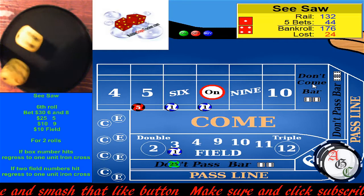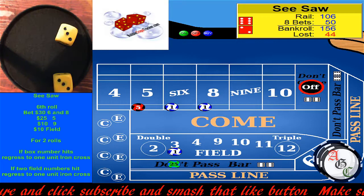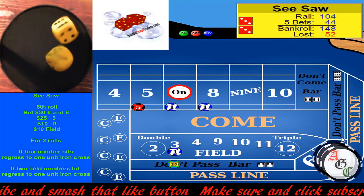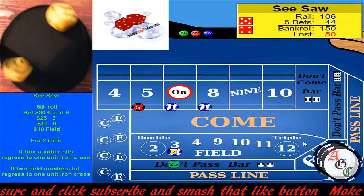And a four. Now we're down to a one-unit iron cross. We came back pretty good. We're going to do this for four more rolls. Oh, that's the eight — shoot. This thing has hit just about every point. I think we've only had one or two seven-outs so far. We're staying with our iron cross. We're going to go for about ten rolls and then we'll start pressing up.